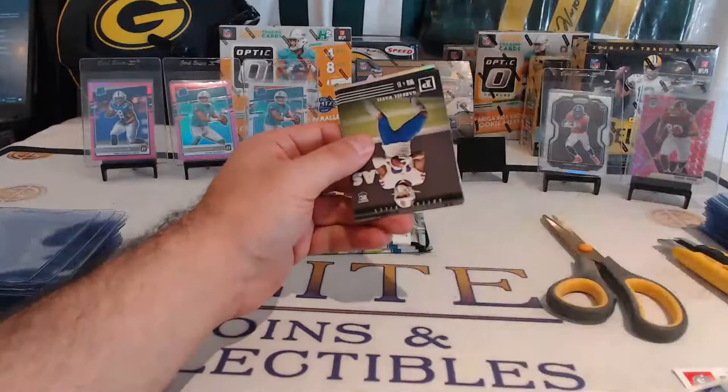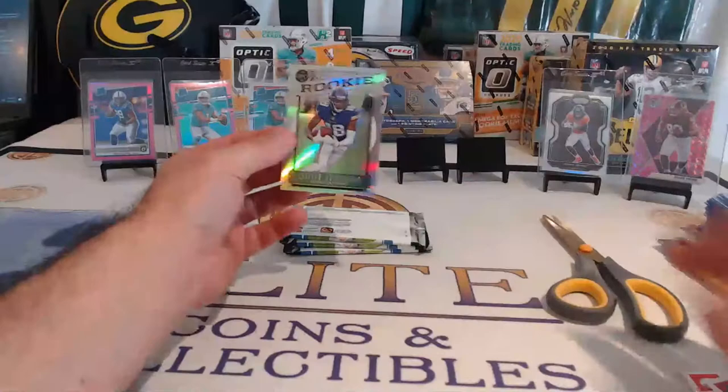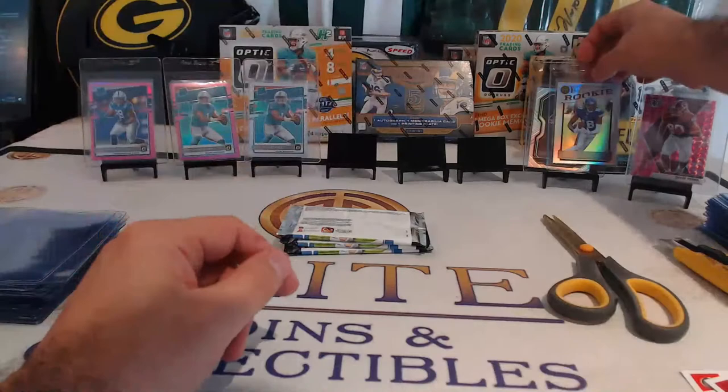Cam Newton. Gabriel Davis and Jalen Hurts — nice hollow, Justin Jefferson. Kurt Warner on the back. Rookie hollow — JJ in the house. Throw that up with a Judy — a couple of nice hollows there. And Justin Jefferson there.